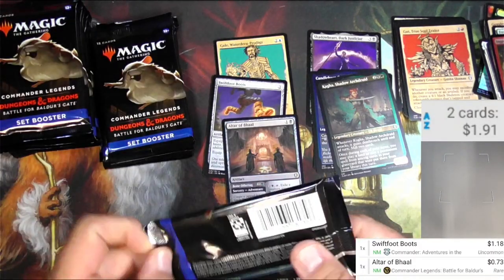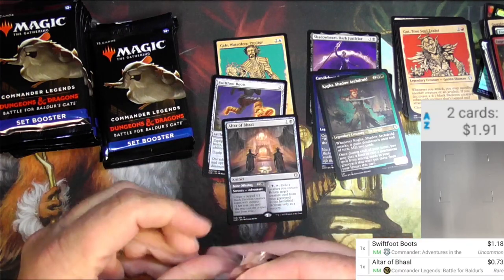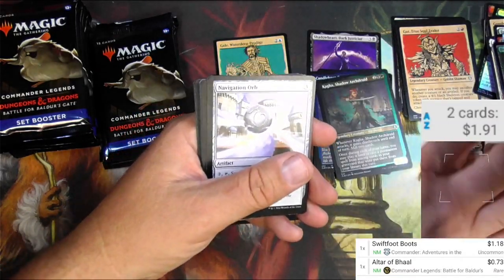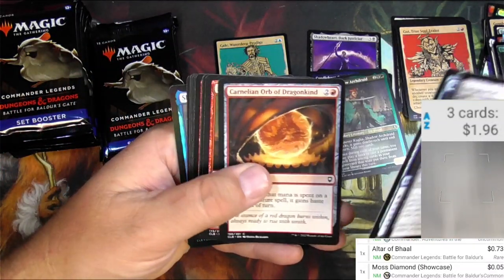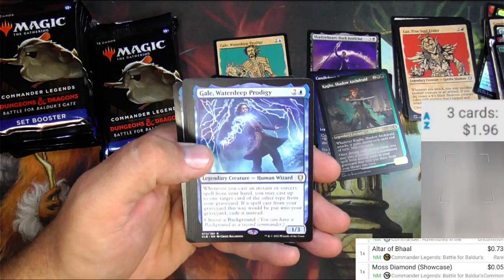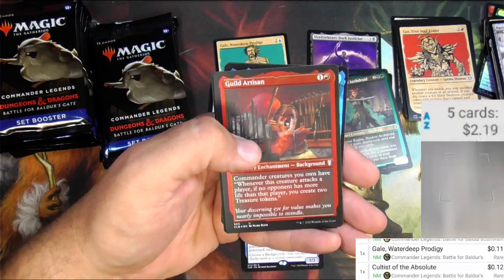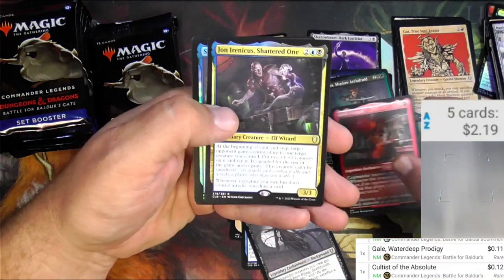Mythic dragons are what we're after here. Elminster — sure enough. Full Forest Moss Diamond — kind of a cool reprint, but not a super big money card. Got Gale Waterdeep Prodigy, so there's the regular version of the showcase we found. Just him by himself: 11 cents. Cultists of the Absolute. Scanner, at least you're working.